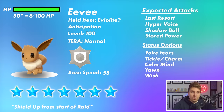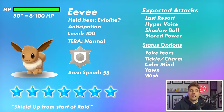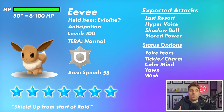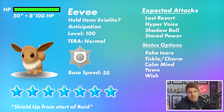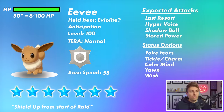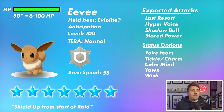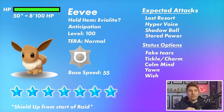Eevee gets Hyper Voice, another move it can take advantage of with Normal Terastallization. It also gets Shadow Ball, which I feel it probably will have to compensate for the Ghost immunity it has with Last Resort and Hyper Voice — otherwise it would be completely useless against Ghost types. Shadow Ball gives that coverage, which might make life a little trickier for things like Annihilape. Stored Power is another option it has access to.